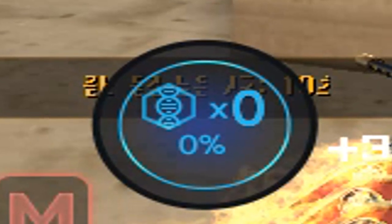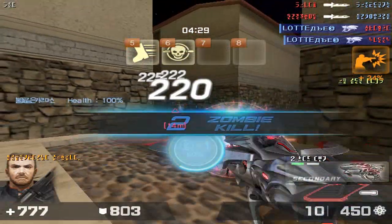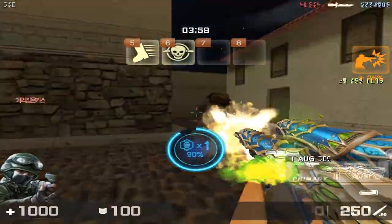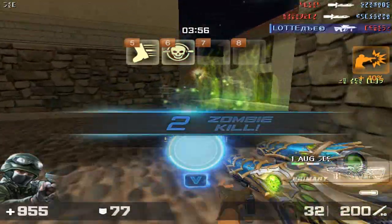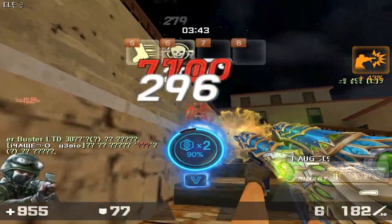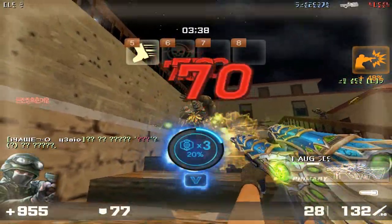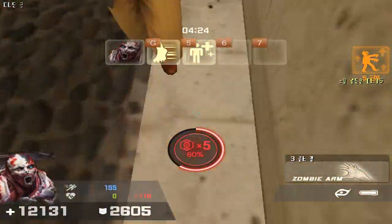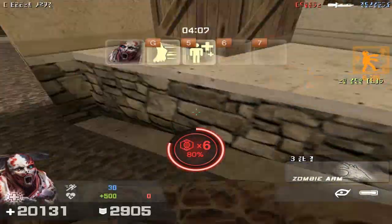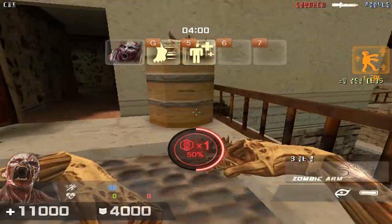After you have entered the game, you will have a cool scale with levels. To fill the scale, you need to, as a human, kill zombies or help kill zombies. As a zombie, infect people or collect boxes — the zombie virus will fill the scale with levels.